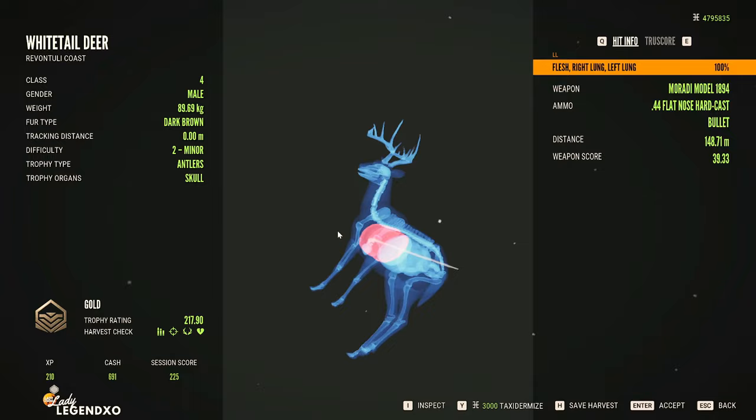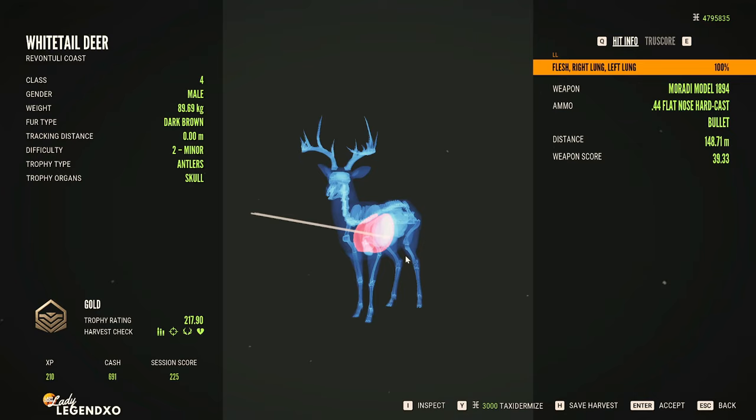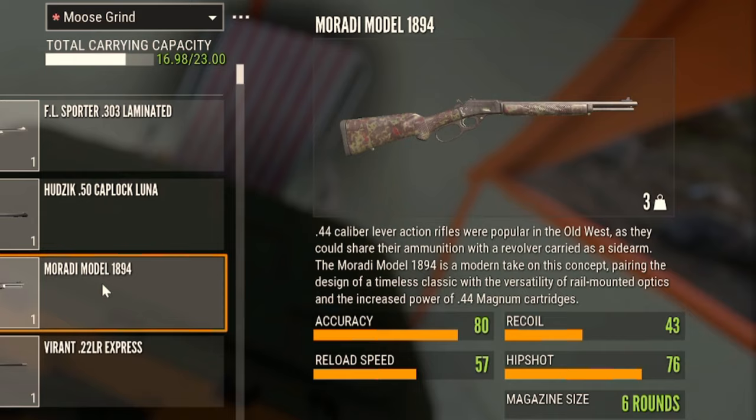Another really sweet thing about the Mirati is that it is good from classes 3 to 8, so on some maps you won't even need to take a lower class weapon if there are no class 2 species on the map. It has an accuracy of 80, a recoil of 43, a reload speed of 57, and a hip shot of 76 with six rounds.